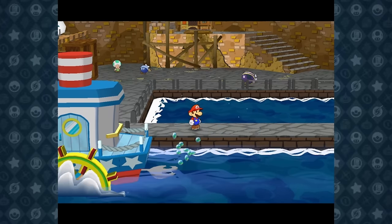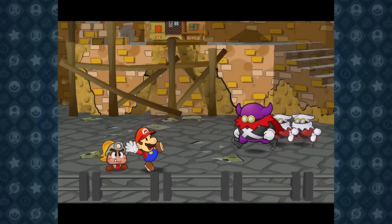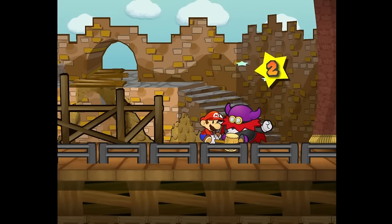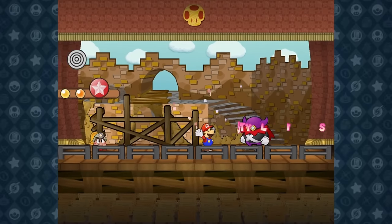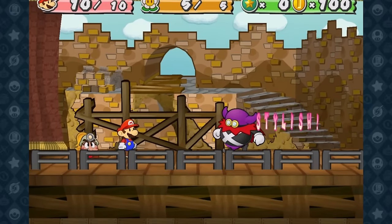After arriving in Rogueport, we were only able to take 10 steps before being interrupted by the most frequent boss in the game, Lord Crump. Our first battle against him is usually unlosable in a normal playthrough, but with his doubled stats and 2 defense, he is untouchable. Neither our jumps nor hammer attacks can deal damage to him, which really shows how annoying challenges like this can be in the early game.